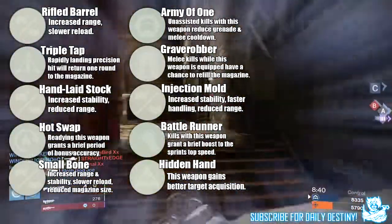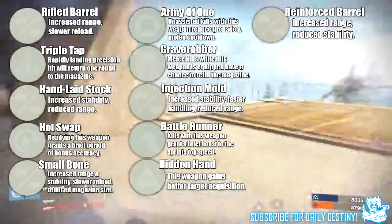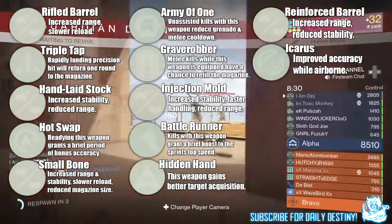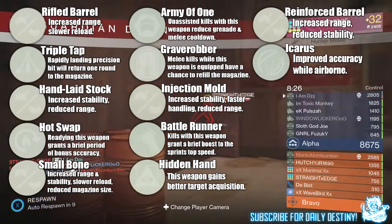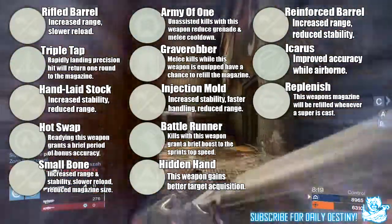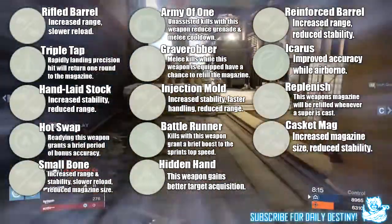Next up we have Reinforced Barrel — increased range, reduced stability; this is one I saw on a few shotguns. Next up we have Icarus — improved accuracy while airborne; I saw this on one fusion rifle. Next up we have Replenish — this weapon's magazine will be refilled whenever a super is cast; I saw this on a hand cannon and on an auto rifle.